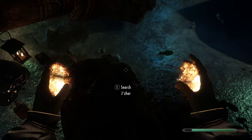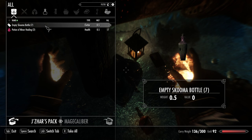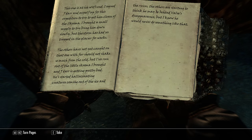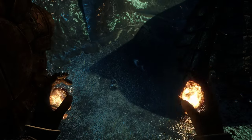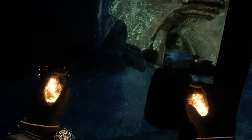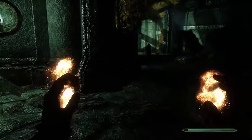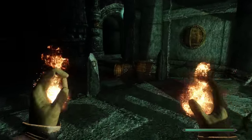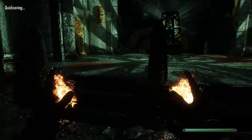I have iHUD — Immersive HUD — installed, made by Gopher, and what it does is hide all the bars automatically. Some Skooma bottles and some healing items. I'll take Saro's Journal. There's also a potion of stamina. What iHUD does is it automatically hides all the bars that are full, so my health, stamina, and magicka are all full, and when I run you can see in the lower right corner that my stamina has drained a little bit.